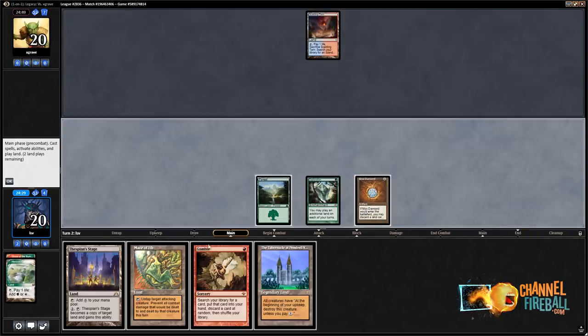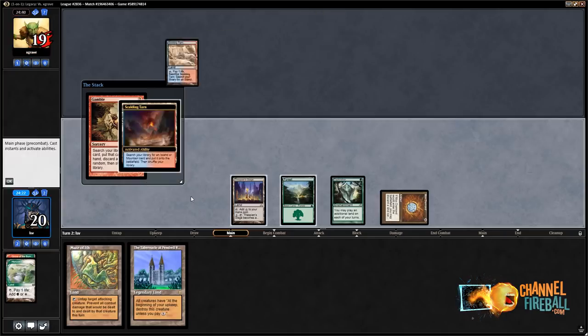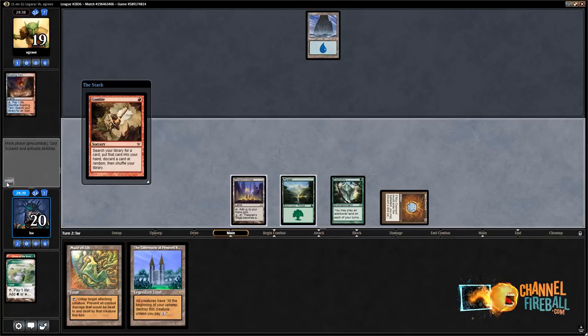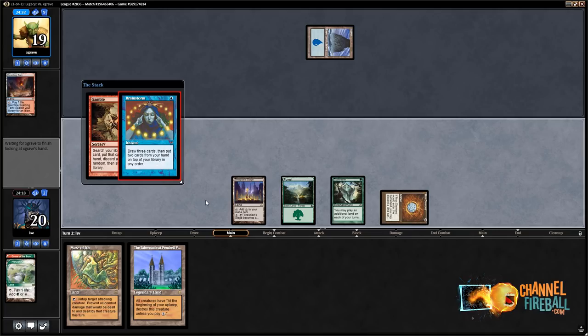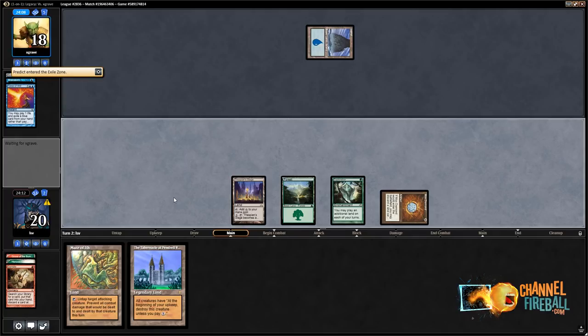I'm gonna play Thespian's Stage — I really don't want to get Spell Pierced here. I don't care too much if I discard Loam. Hopefully my opponent does not have Flusterstorm. Force of Will — looks like they're gonna Brainstorm to find a Force of Will if I had to guess. Gamble — no Gamble, no future. They have the Force — they pitched Predict, so they're playing Miracles. One of the reasons I like Lands is it does beat up on blue decks fairly nicely. I don't have tons of time — I could also just find Dark Depths, or I could just find Life from the Loam.